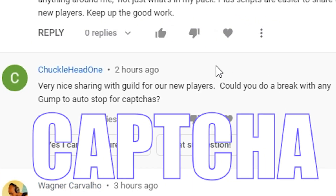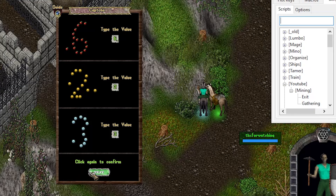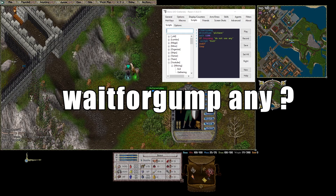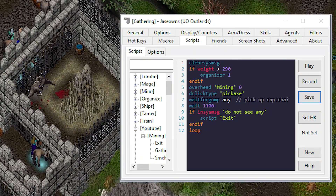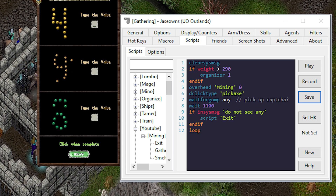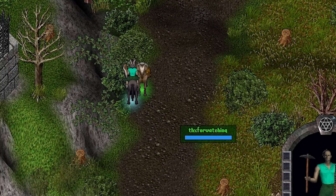Hey, this is Jayce Owens back again with one more mining video, and then we'll move on to something else. I wanted to talk about CAPTCHA codes — people have been asking if you can skip or bypass them. No, but here's why. I'm going to run over here. When I attempted this, I knew the very first click of the pickaxe would display the CAPTCHA, so this code may not work for the first run, but I wanted to see if it would pop up again as I continued to mine.